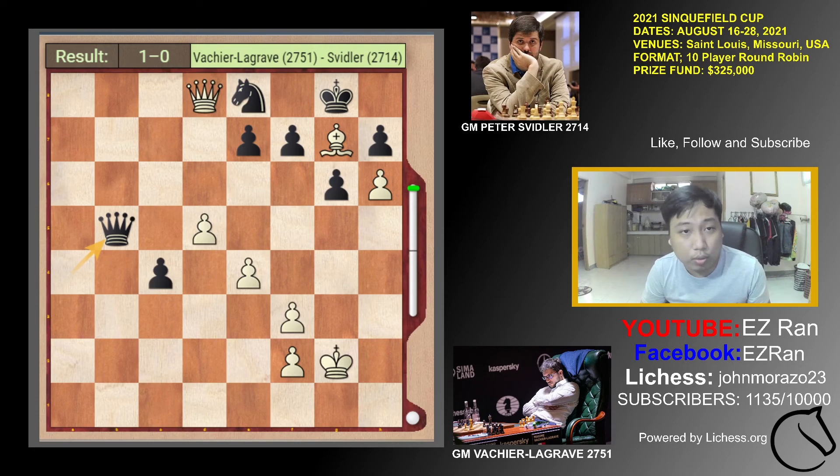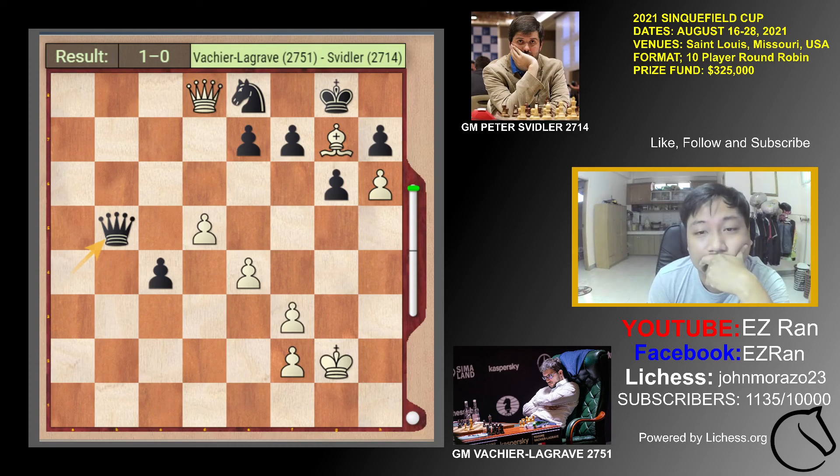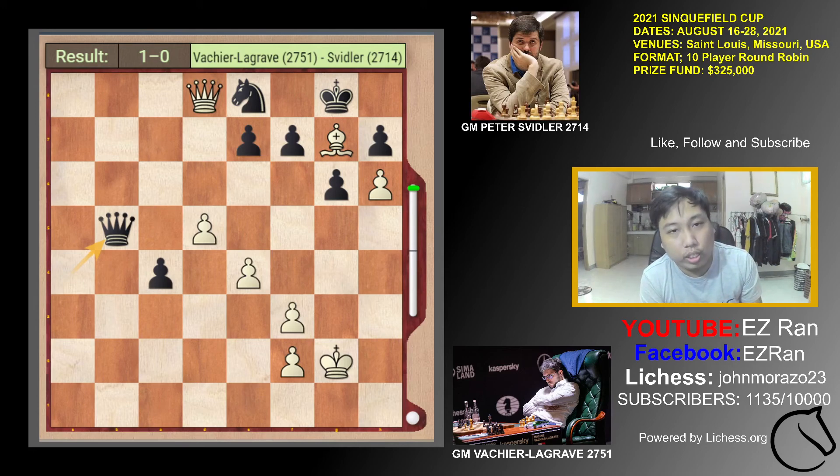I will give you 10 seconds to find what Lagrave played here. You can put your answer in the comments or pause the video to have more time to analyze. Okay, let's start. Lagrave played the move — Bishop to B2 — and Svidler already resigned.